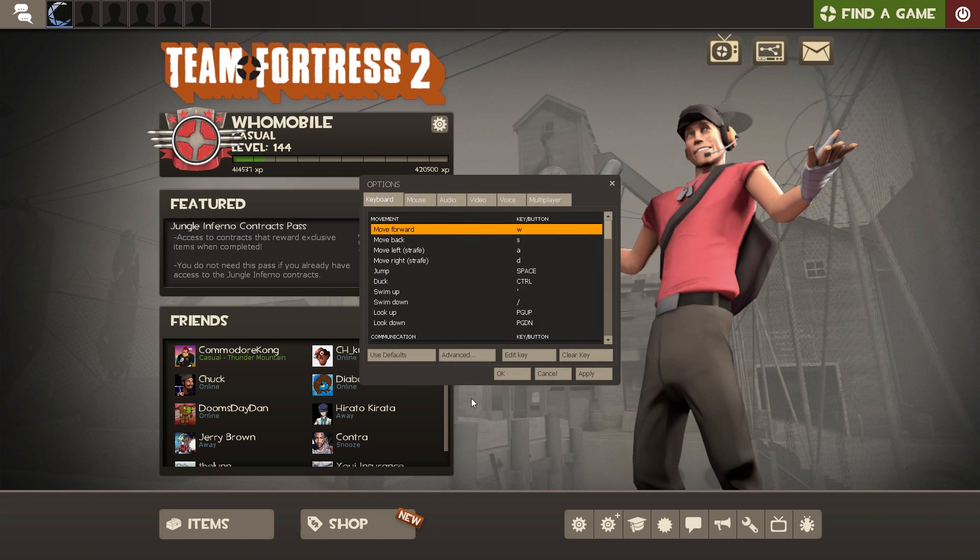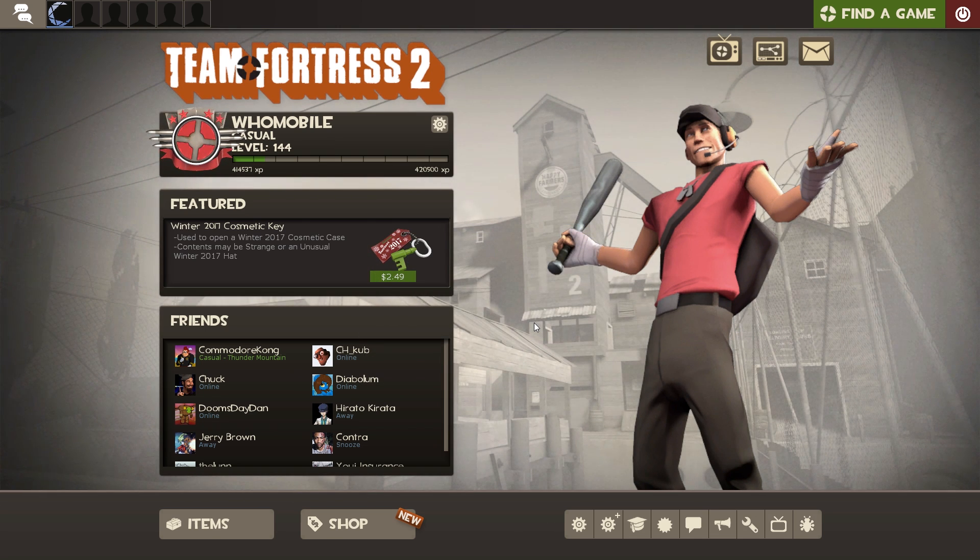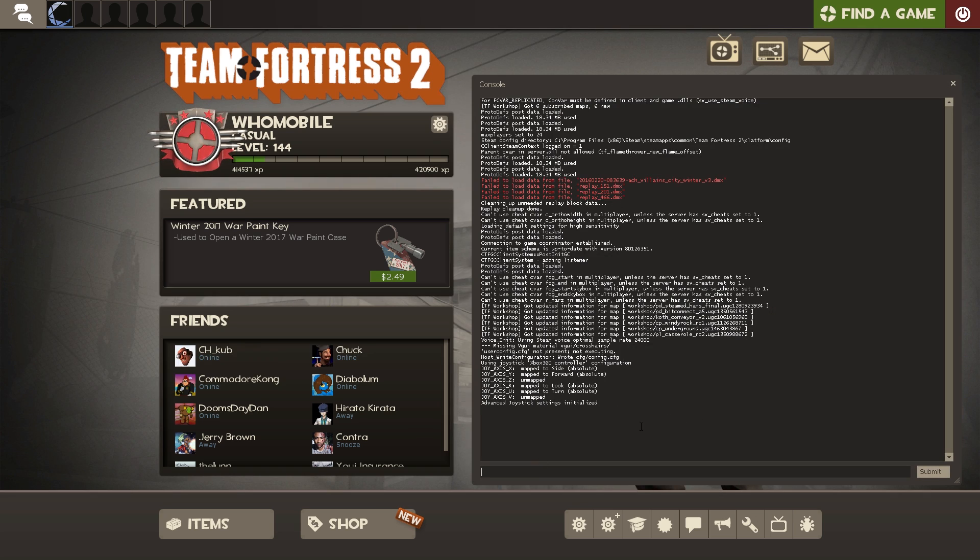First off, if you haven't enabled it already, go into Options, Advanced, and enable the developer console. I've already done this but you might have to tick it. By default the developer console is enabled by pushing the tilde key — that's the little squiggly key in the top left corner of your keyboard. It looks a bit scary if you haven't used it before, but once you get used to it, it's actually a much quicker way to do some stuff in Team Fortress 2.